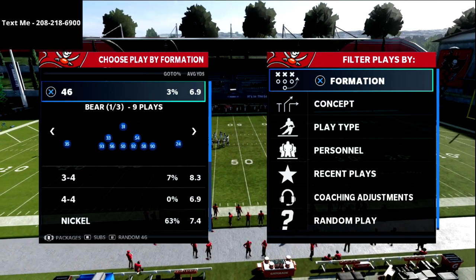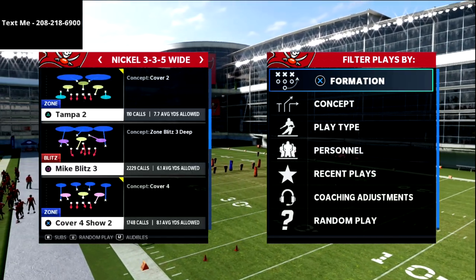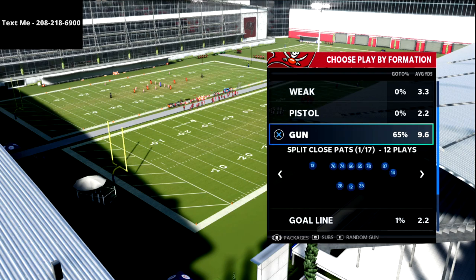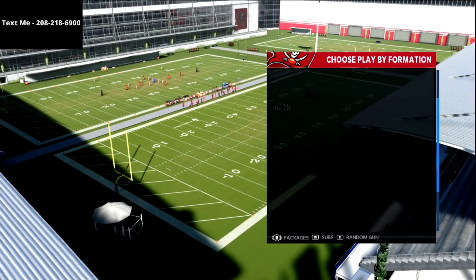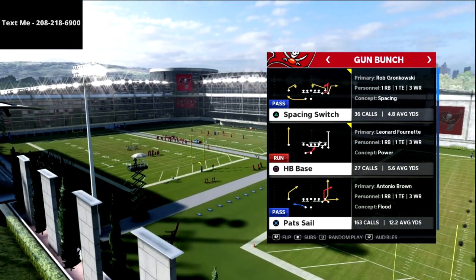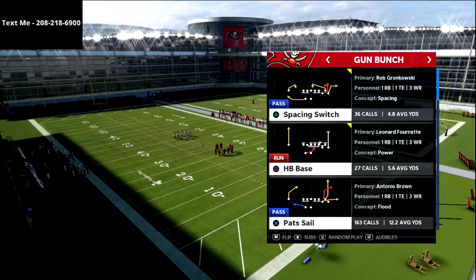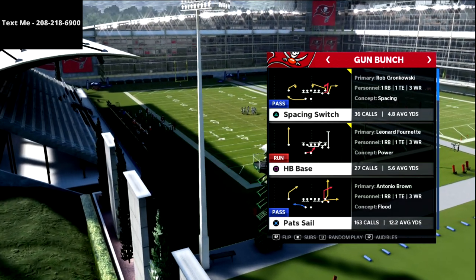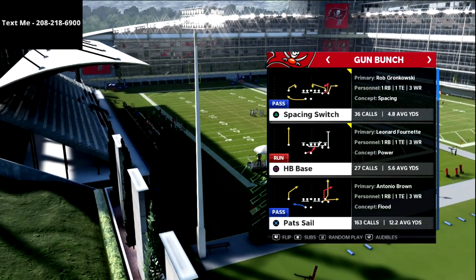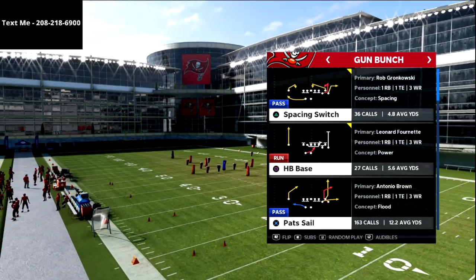What's going on guys. In this video I'm going to share with you an old school setup that has been good for years. We didn't see it a lot this year, but it's really good and I think it's going to be really good in Madden 22. This comes from Pat Sale in the New England Patriots playbook. If you're new to the channel, be sure to hit that subscribe button — I do videos every day to help you become a better Madden player. We give away free schemes every week in our text membership, and we have ebooks and coaching sessions too.